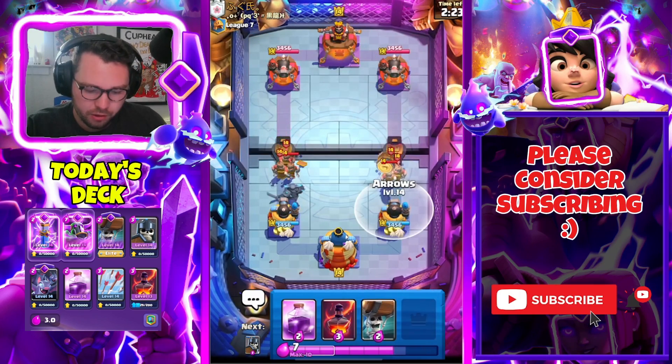We're gonna go for the PEKKA here reactively — those Guards are gonna get damaged, and that's great against the Goblin Gang. Let's do this right away. I could go Bats too but Guards also provide a nice counter push — he has no Princess in hand for this PEKKA. Let's try and block the Fisherman in the middle. Nice — we do block it so now I can Void on it.